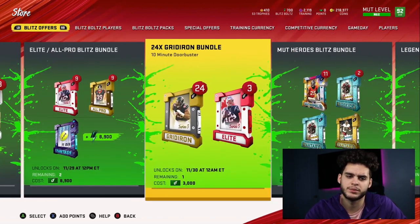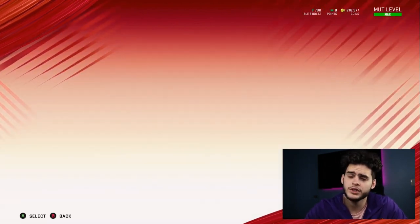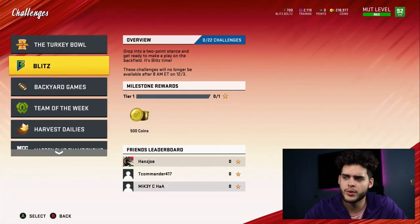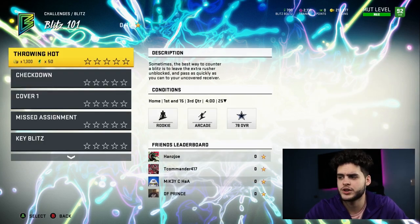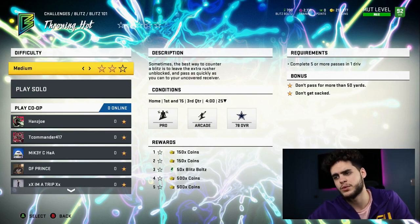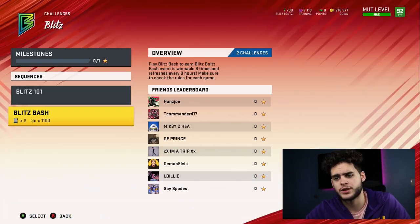As far as building up your coins to get those cards and blitz bolts, head over to challenges. There are two ways — an online version and an offline version. For those who don't like playing online or lose a lot, you'll want to go to Blitz 101 and Blitz Bash. Blitz 101 is pretty simple — it's like journey or gauntlet solos. You play on three stars or at least complete bonuses on lower stars. You can get 26,000 coins and 1,000 blitz bolts from Blitz 101 — that's almost a Legend Fantasy pack right there.